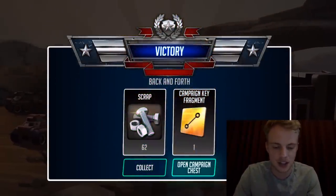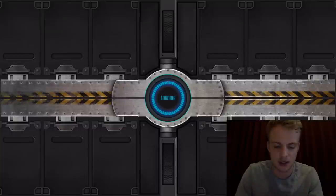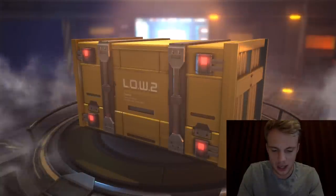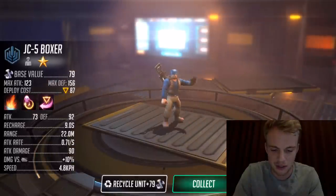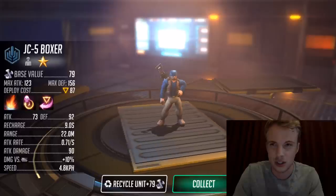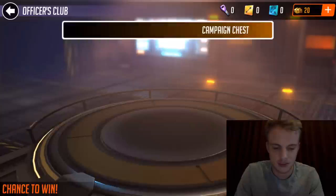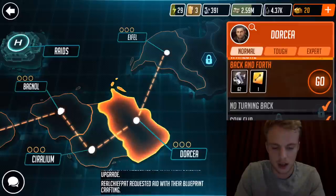I did get a campaign chest, which you get after collecting 10 campaign key fragments. You open up those chests to get different rewards. Let me open one up real quick and see what we get. I'm still figuring out what's good and not good. This guy's like a one-star unit and he's blue. I think blue is good. I know red's good against infantry and green's good against tanks. Maybe this guy's good against recon — I'm still figuring things out.